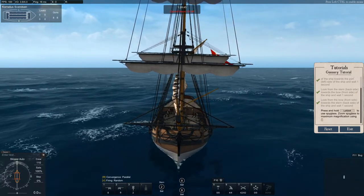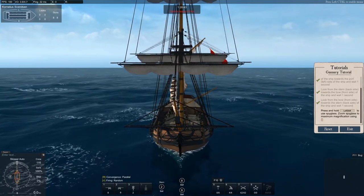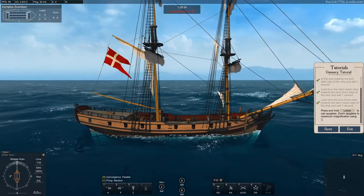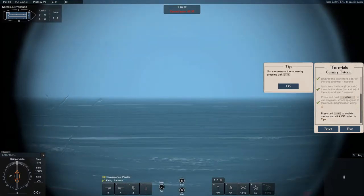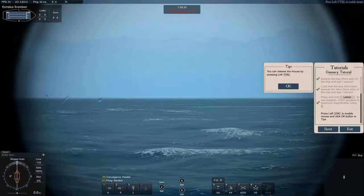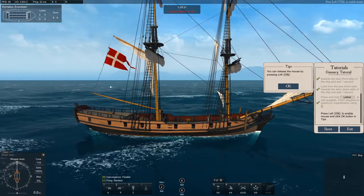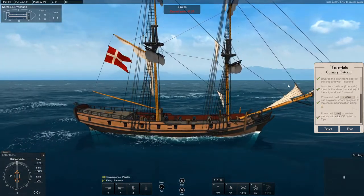Now press and hold left shift to use the spyglass. You can zoom using the mouse wheel, and you can release the mouse by pressing control to move it around.